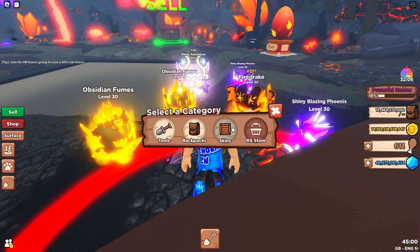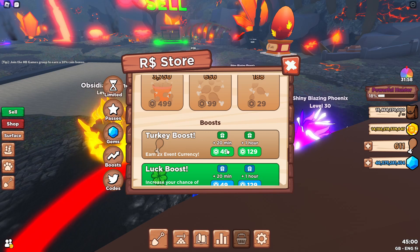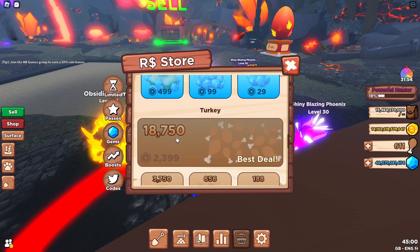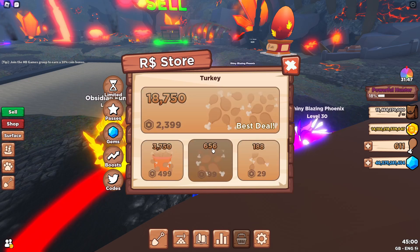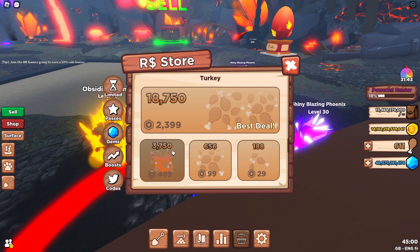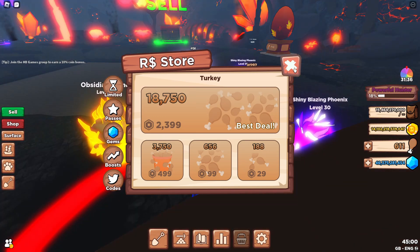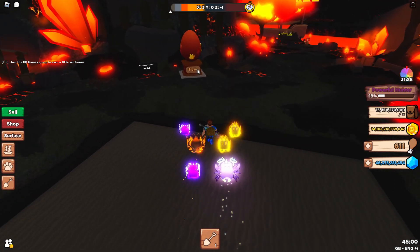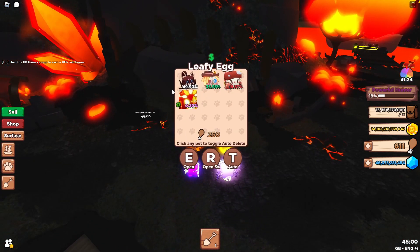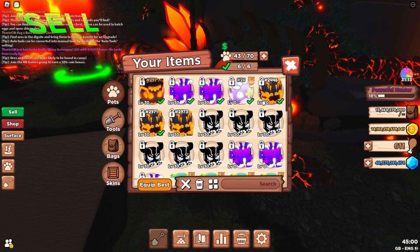You can actually buy turkey legs in the store. There's a turkey boost for earning 2x currency - 20 minutes for 49 Robux, 1 hour for 229 Robux. You can also buy 18,750 turkey legs for 2,400 Robux, or 188,656 turkey legs for 3,750 Robux. It's quite pricey, but you can get a lot of turkey legs over a day or two by grinding, so I'd probably say just grind and try to get them that way and hopefully get lucky hatching the godly.